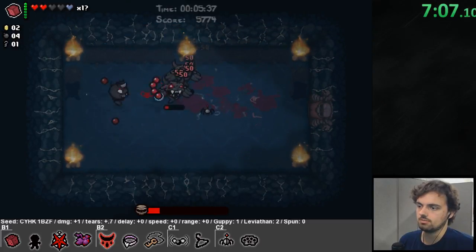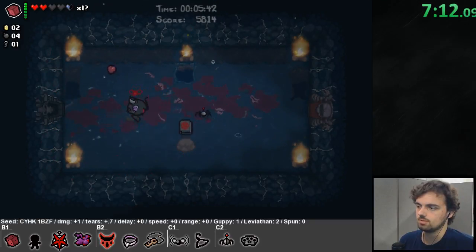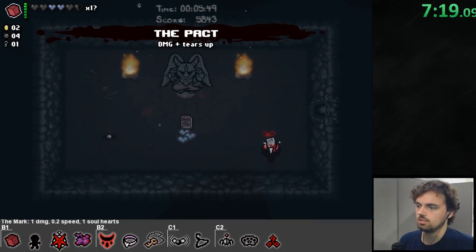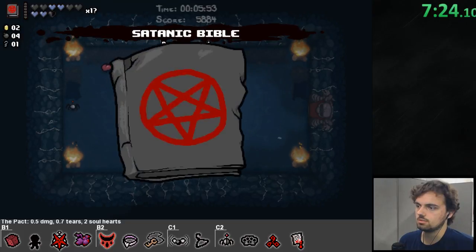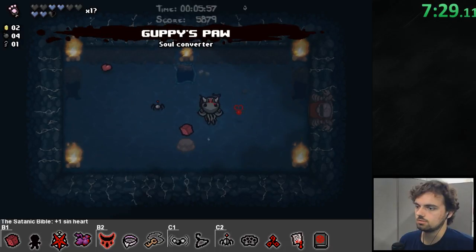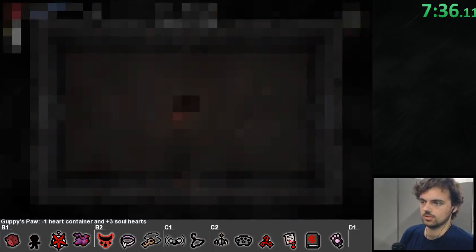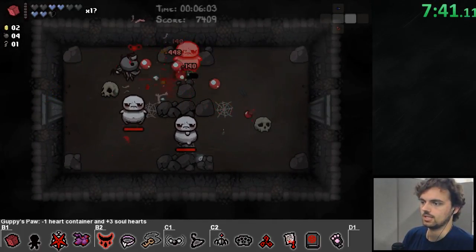This spider just lets me know how much health enemies have, and also does some stun to them sometimes. I'm going to get this item, then this one, then use this — perfect, that's two Guppy items and a really nice build. I've got this item tracker on the bottom of the screen — you guys won't be able to see that in a marathon setting unless they support it, which I really doubt.